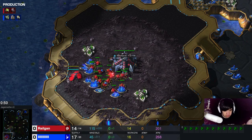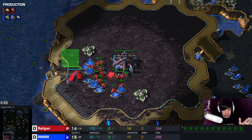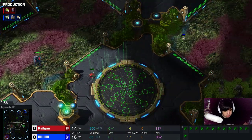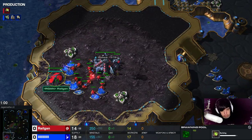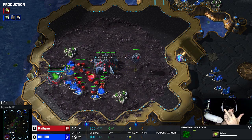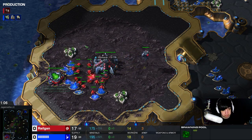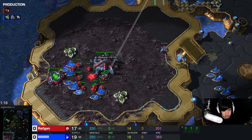I just thought, Velgan, let's play a 12-pull with a proxy hatch and see where it takes us. So I sent my 13th drone across the map. I went 12-pull, drone, drone, drone — and the second drone that I built gets sent across the map. Then I built an Overlord. As soon as the pull is done, 6 zerglings.